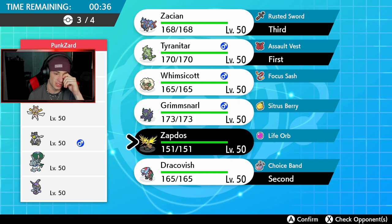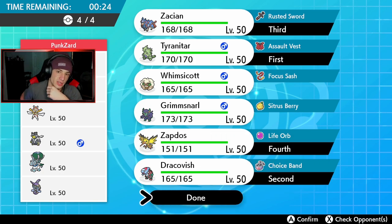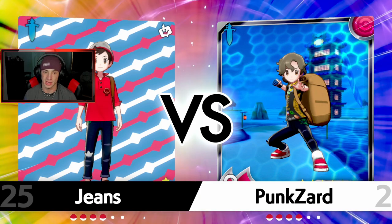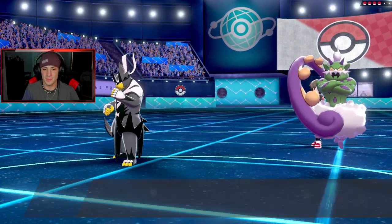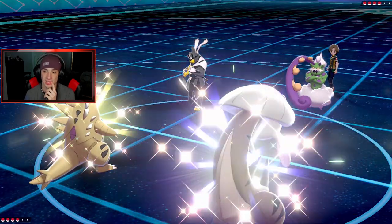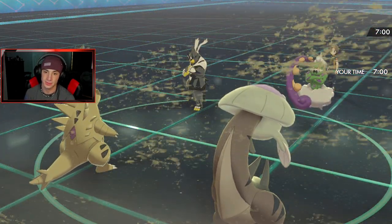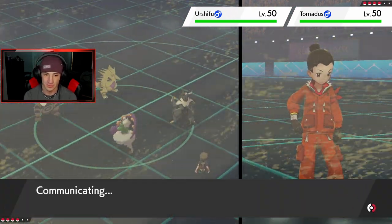I could go Grimmsnarl or Zapdos. I kind of want to go Zapdos — I could Dynamax him with that air move. Or go with the Sandstream boys — with Dracofish I can outspeed basically anybody here unless he sets up a Tailwind. I think I just go with the Sandstream boys. He's definitely leading Tornadus — yep, Tornadus and Urshifu pop out. I can't Protect because Urshifu hits through Protect, and the sandstorm is popping. I'll drop a Rock Slide and go for a Fishious Rend.